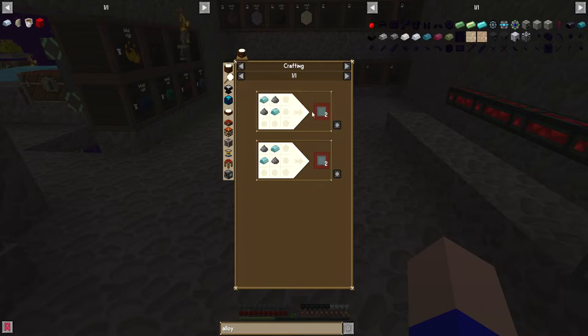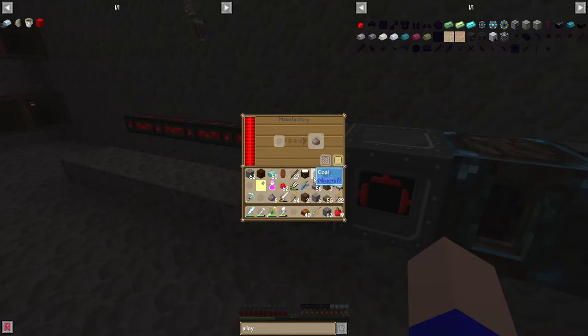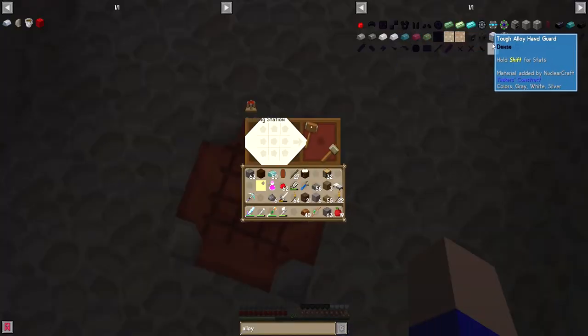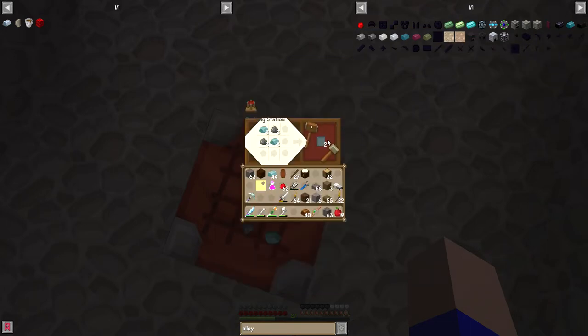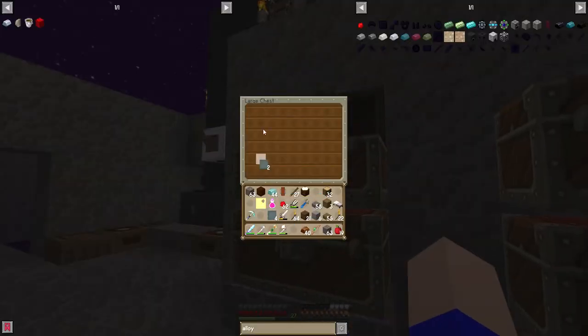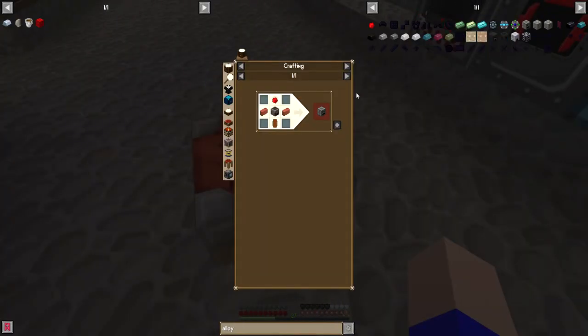Because we want these things, which is lead and two alloy. So if we can get four of them bad boys, which we have done, I might let you chew on the rest of that for a little bit. So we wanted those, which is that and that. I only need the four of them to start with - we might as well make two more. They can go in here and that will be the nuclear craft box.